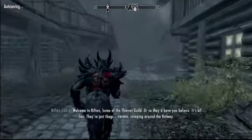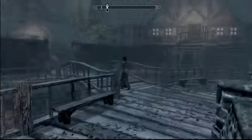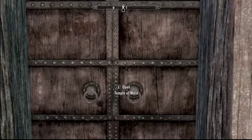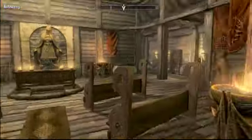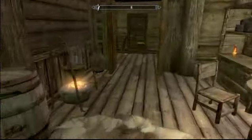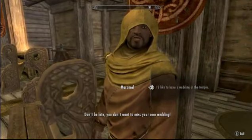Once you're back in Riften, go talk to Maramal to arrange the wedding at the Temple of Mara. Go inside the temple and find him — he might be sleeping depending on the time of day, so wait until 8am if needed. Talk to him and say you've got a wedding to arrange. He'll confirm: 'Your wedding will be held tomorrow. Don't be late — you don't want to miss your own wedding.'